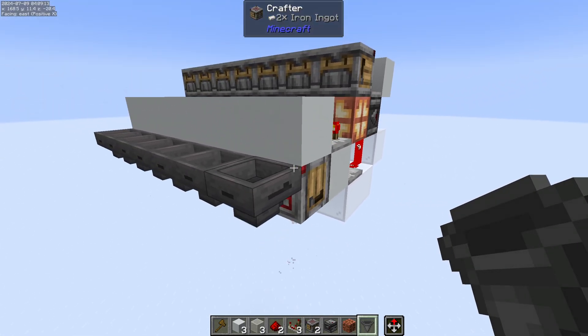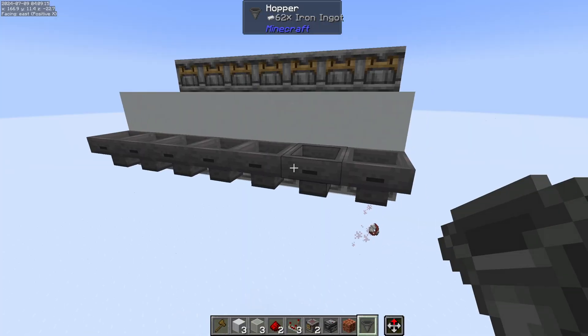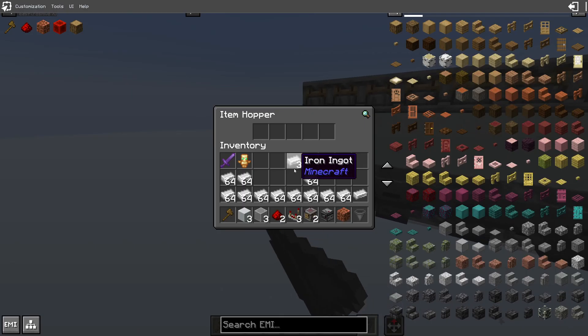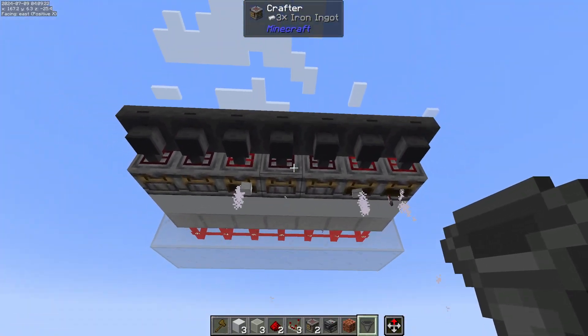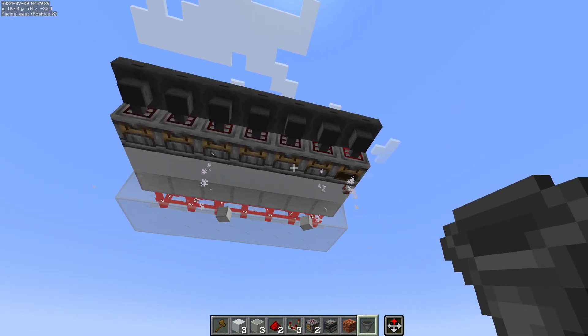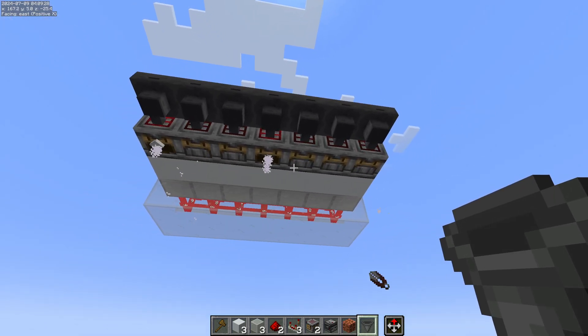And this is one-wide tileable. So you can just put all of these side by side, and they're going to craft independently of each other — they won't affect each other.